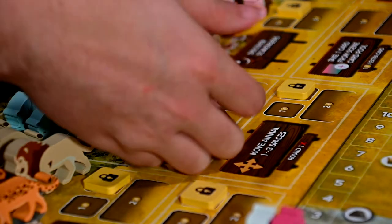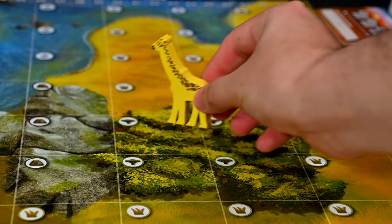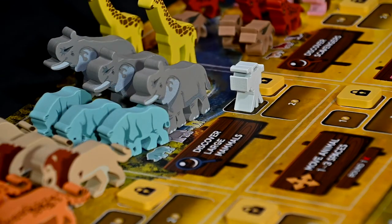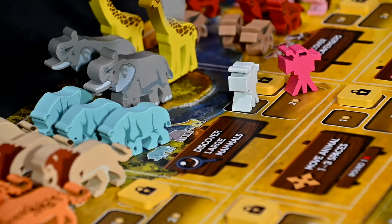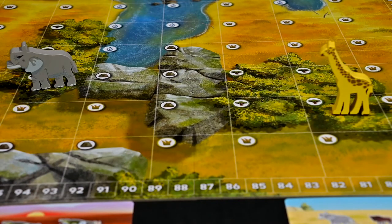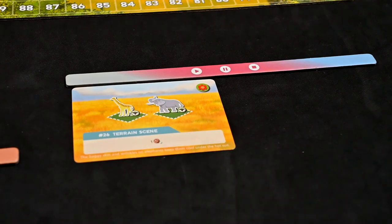For example, by placing the action marker on Discover a Large Mammal, the player pays a single coin to discover a giraffe and immediately places it on the map anywhere they like. The next player also wants to discover a large mammal, but pays 2 coins since the first spot is closed — indicating only one player can occupy it. The 2-coin location is open, allowing multiple players. They take an elephant, place it on the board, and with their free action complete their scene and place it under their video gallery, collecting any rewards before passing to the next player.